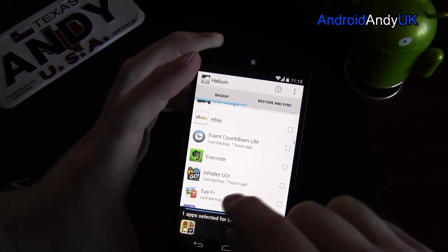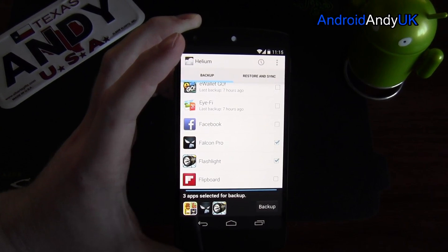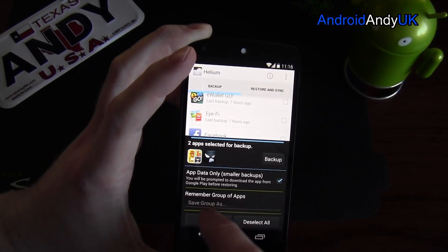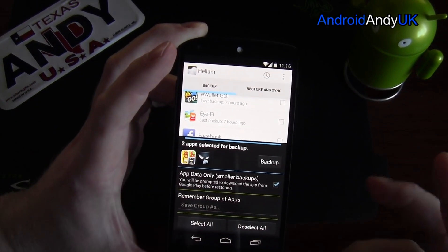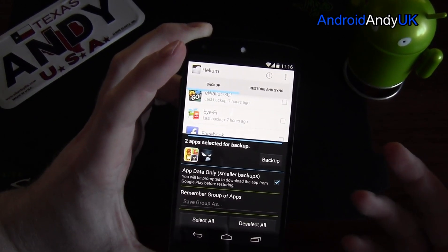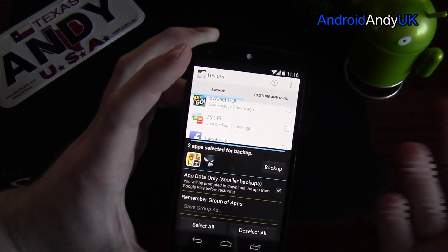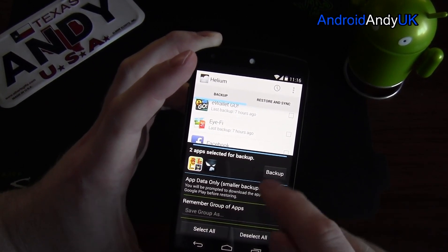Let's just pick Falcon Pro. So I've got the two — you see the apps appearing at the bottom there as you tick them in or out. I can drag up so I can select all or deselect all. I can save the group — I could put in 'games' or something like that. I also get here an 'app data only' option for smaller backups, so in other words it won't back up the app itself. Some apps are quite big, maybe 10 or 20 meg. Most of the time the data is pretty small in comparison, and it's only the data you need to back up. You can download the app again from Google Play, and it kind of prompts you to do that if you try to restore something you don't have installed.